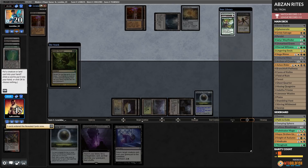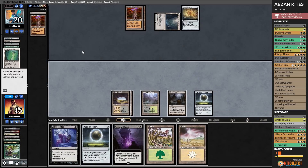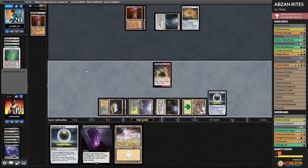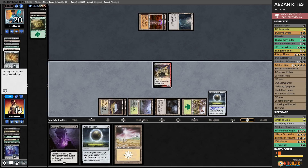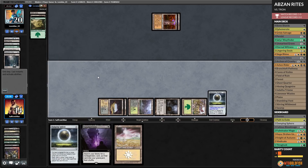Grizzly Salvage — hopefully mill an Archon. We don't. We'll take a Forest. Untap, play the Forest. Unburial Rites Fulminator. Pass the turn. I think we want to try to keep our opponent below four mana as well, because four mana is where they could be getting little Karn. Opponent is going to tutor up a Forest. We will blow up Sanctum of Ugin. Pass the turn.